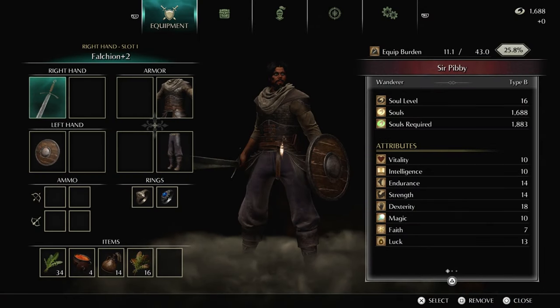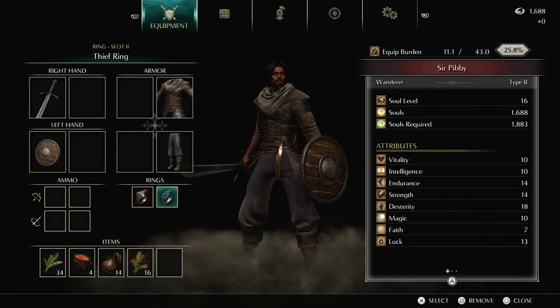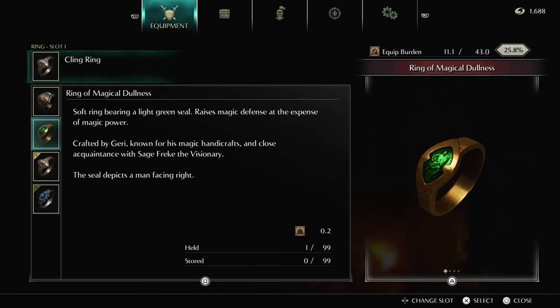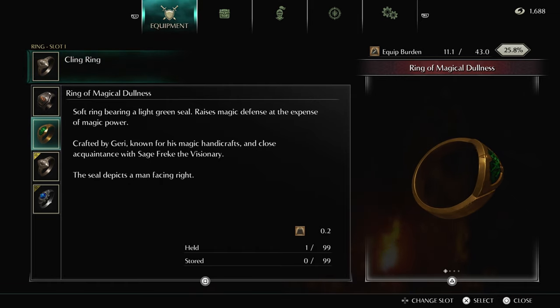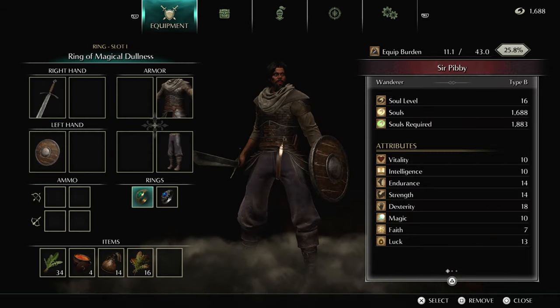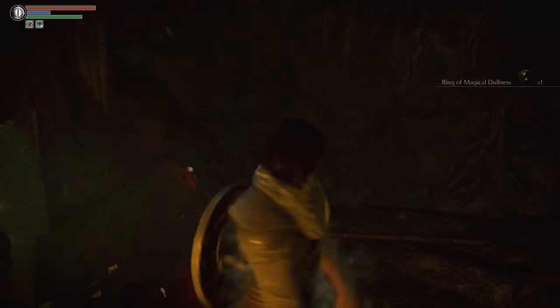Let's check out that Ring of Magical Dullness. 'Soft ring bearing a light green seal — raises magic defense at the expense of magic power. Crafted by Gary, known for his magic handicrafts and close acquaintance with Sage Freak the Visionary. The seal depicts a man facing right.' We might as well throw this on — I don't have too many good rings yet, and there's really no reason to be wearing the cling ring when we are in body form.